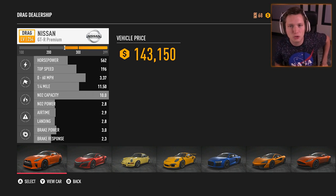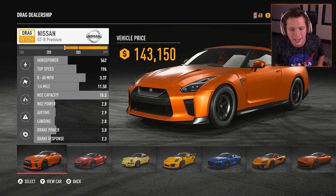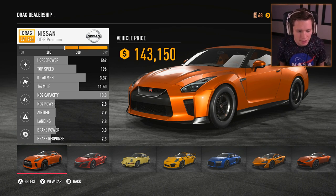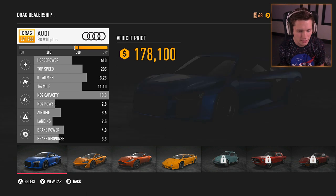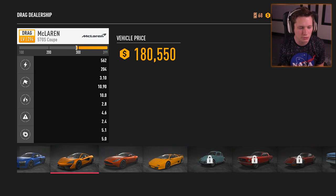Our next main race car — race spec — is going to be the GTR. I really want to get a GTR, completely max it out, make it look the best possible, and that's going to be our rush vehicle — what we end the series with. So we're going to save that for later. Really, we could choose between the 911, the Audi R8, or the 570S — those are my go-tos here.